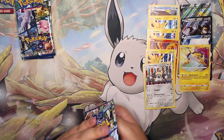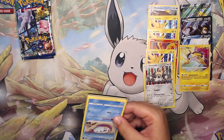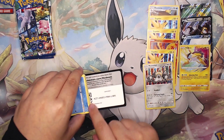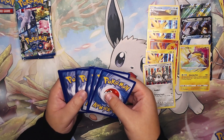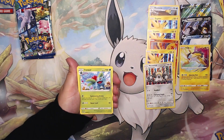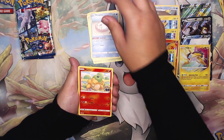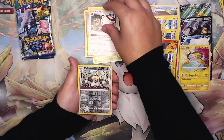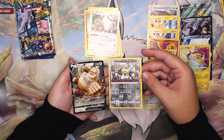Nothing too amazing out of those Vivid Voltage packs, so let's jump into the last Pokémon GO packs. I think we have a V card because I can see a little line right there — hopefully we get a third or fifth Dragonite like always. We always pull Dragonites on the channel. We have a Beryls, Melmetal, and on the back a Slacking V. At least it's not a Dragonite.